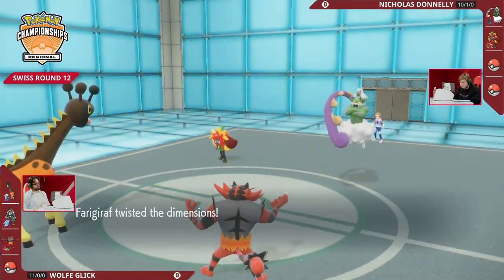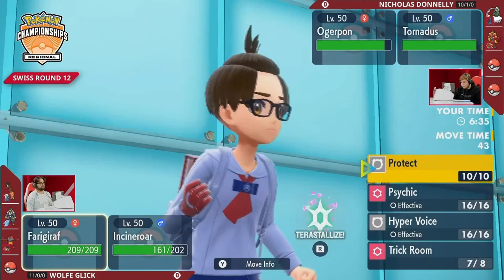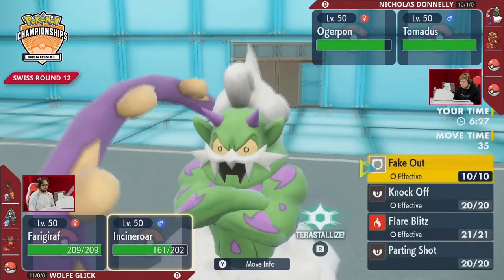Incineroar takes that so comfortably, and we will see that this trick room pays off in dividends after that tailwind goes up. That's a dream scenario for Wolf — you don't lose your Urshifu, you get trick room in, you have so many turns to work with. It's now Farigiraf time to just click Hyper Voice. Incineroar can do a lot here, going for Flare Blitz and covering for switches.